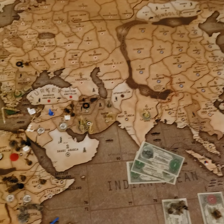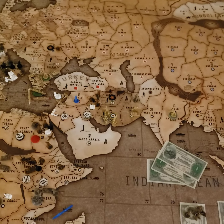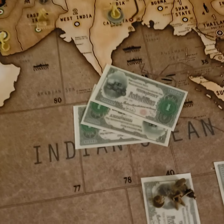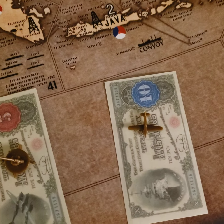Okay guys, Italy, turn 5, Operation Denim. Italy's got 28 to spend. I attack 10 on 2 infantry artillery, 1 AA for 5, and 1 fighter for 10.